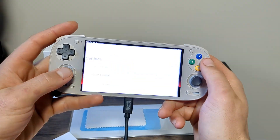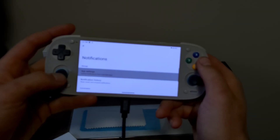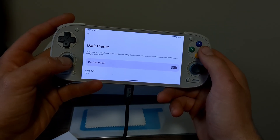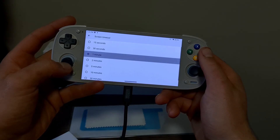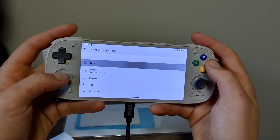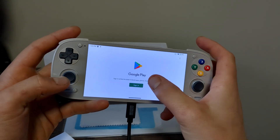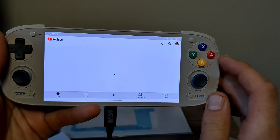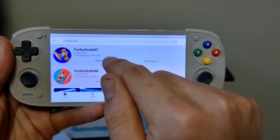Once we're all done there, I'm in. I'll go into settings and change a couple of things like screen timeout and turning notifications off. I tried the dark theme but wasn't feeling it, so I'm sticking to the light theme. Changing the screen lock is a nice touch to remove an extra step getting back on after a break. Now it's time to log into the Google Play Store — the most important app is YouTube so you can subscribe to Funky Scott. With all that, setup is done.